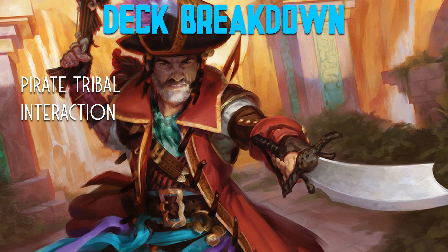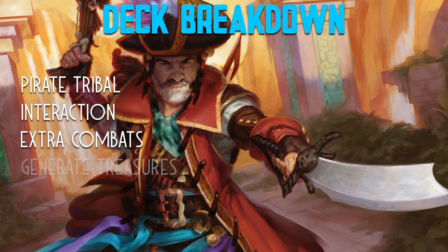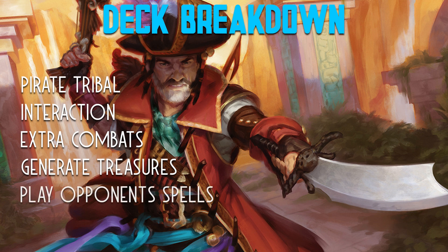We do have quite a few extra combats or extra turn spells in here. We've got all the budget options we can afford to make it under $100. If you have more of those in your personal collection, definitely add them — we only opted for the cheaper, more budget-friendly versions. We have a lot of ways of generating treasures with Malcolm and other cards, and we want those treasures so that we can play our opponents' powerful things off the top of their libraries.